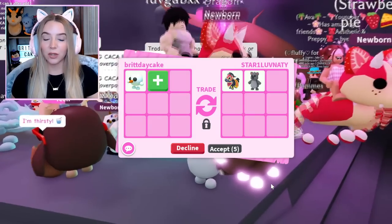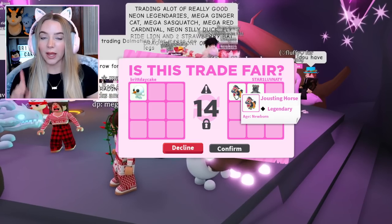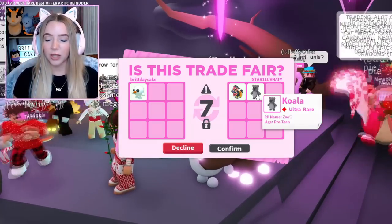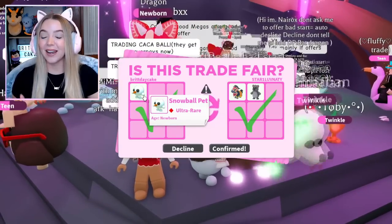If somebody gives me a Jousting Horse, I will absolutely take it. They offered a Jousting Horse — which cost around 150,000 candy during Halloween — and a Koala from the Aussie egg. Not the craziest trade ever, but I really want this Jousting Horse. So I hit accept and we traded another Snowball pet.